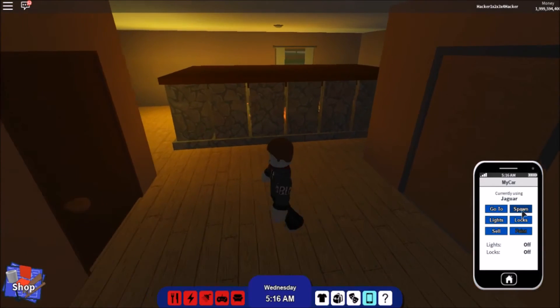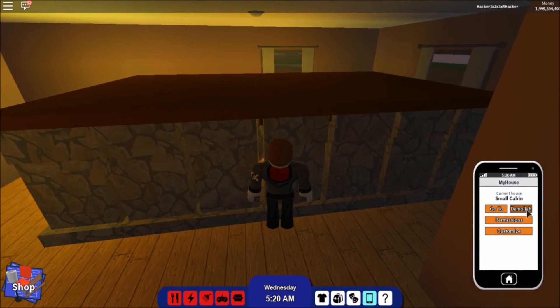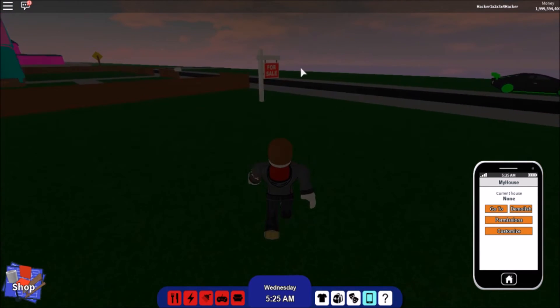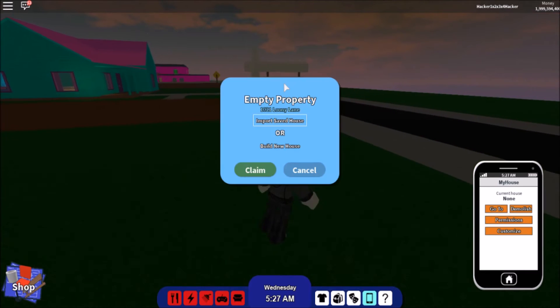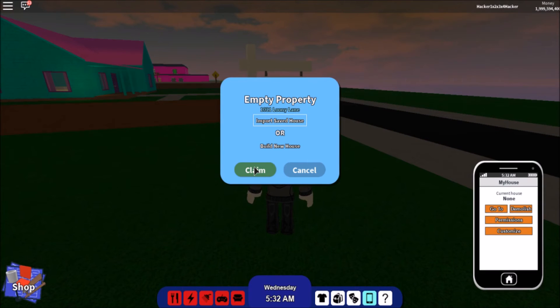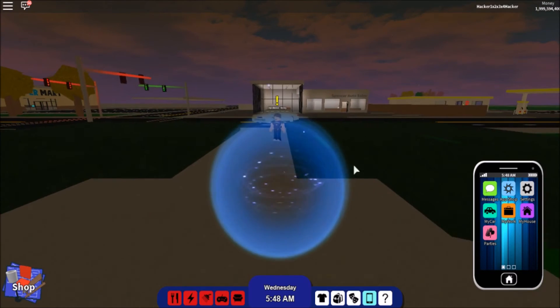If you guys didn't catch how to do it, I'm going to show you again with more stuff this time. You want to press Demolish, go to your for sale sign, hover on Claim, and then hover your hand over the Escape and R buttons. Then press Claim, Accept, R, and Reset.